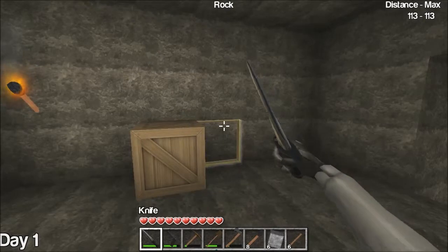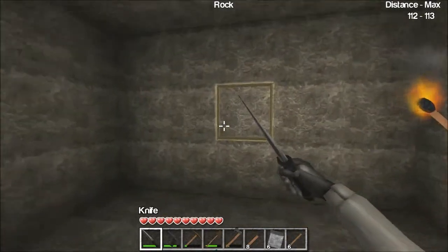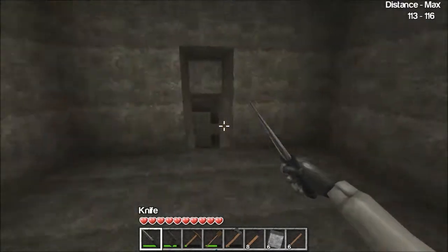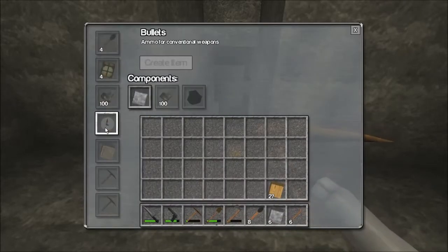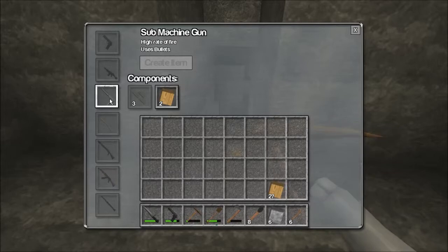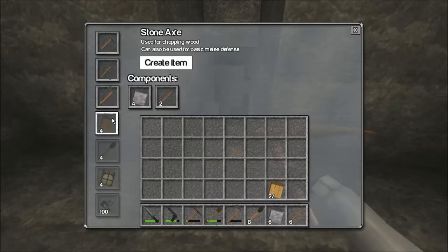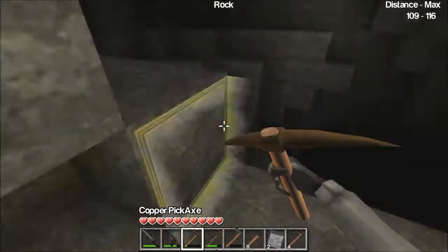Hey, what's up guys, this is episode three of Castle Miner Z. I walled this area in right here because I was getting harassed by mobs. This goes up towards the surface and there's a little cave down here. I was looking through the items before I started the video and it looks like a lot more was added. It might be according to the materials you have, because now I'm not seeing some things I saw before.